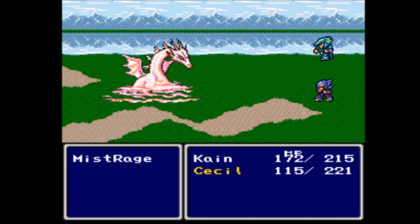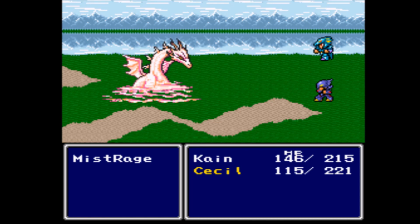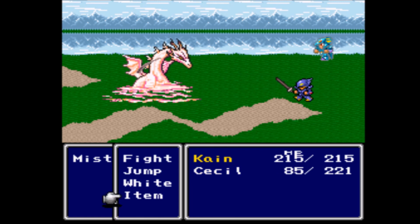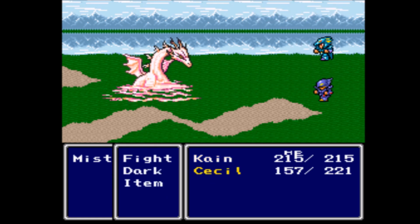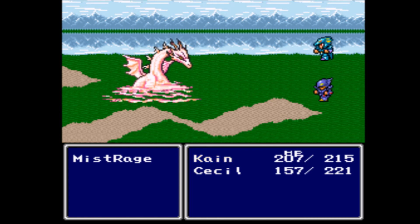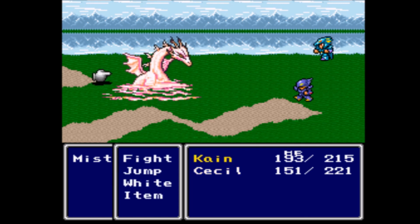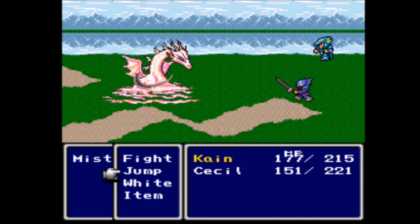It looks like it's countering jump attacks with Cold Mist — that really sucks. Cain isn't dealing all that much damage with his regular physical attacks, so Cain's going to be my healer. Cecil needs healing, but it's not that big of a deal seeing as the Mist Dragon isn't really dealing that much damage to us. One thing nice about the Mist Rage is that it's not going to scatter into Mist and you have to wait around for it. Basically, it only counterattacks if you use jump damage against it, so as long as you don't jump, just use regular physical hits and there's really nothing to worry about.